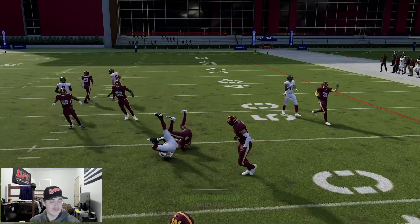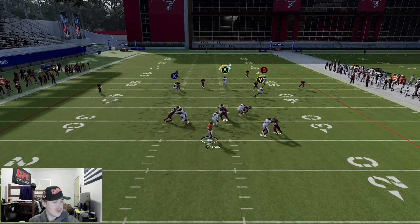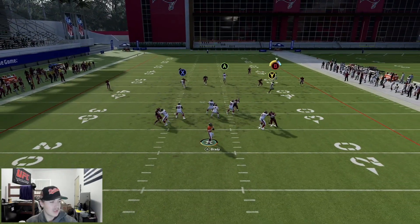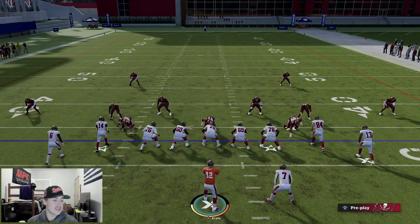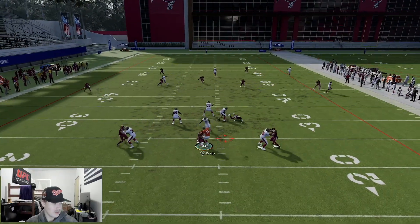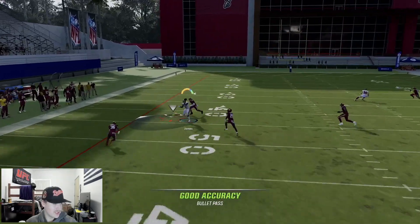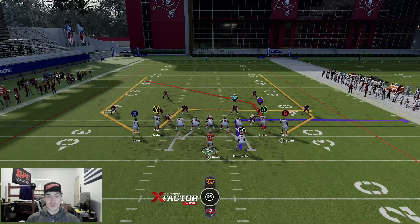This play is just good - you have a couple of quick snap throws. Godwin being your first read: if he's open throw it to him. You have that nice little seam streak with Cameron Brate. If you can fit him in there - be careful for knockouts, but if you have a little ability on him you can catch the ball. If you have time you can fire it to Mike Evans - this is really the route you want to hit, it gets over the top of a lot of coverage especially Cover Two. With X if you have time he does get open.